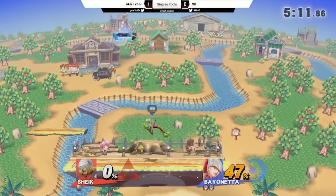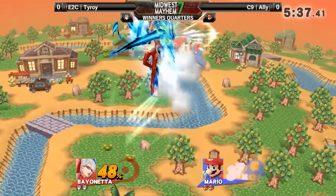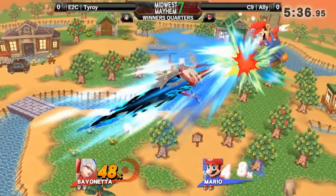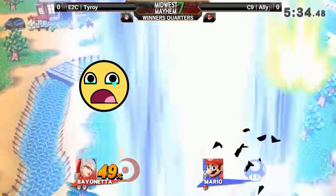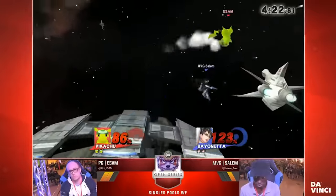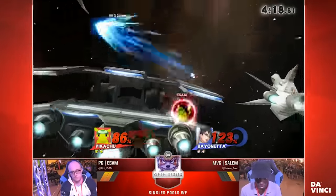With the new up B, if you get launched by it, the side B follow-up is normally a 50-50. Either Bayo side Bs immediately to chase how you DI low, or they delay it with a jump to chase your high DI. If you do the generic thing of just Smash DIing and praying from the beginning, this 50-50 essentially becomes 100-0. They don't even have to guess because a lot of players just Smash DI up, which makes it easy to just chase your high DI and catch you with the side B follow-up. At higher percents, it's almost always optimal to either DI down and away, or just Smash DI completely away from Bayonetta, so there's no way for her to connect the follow-up side B.